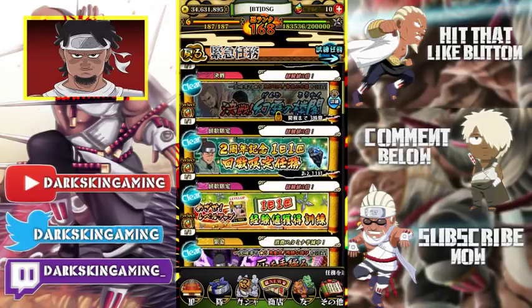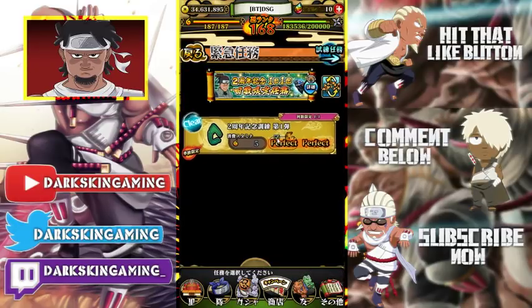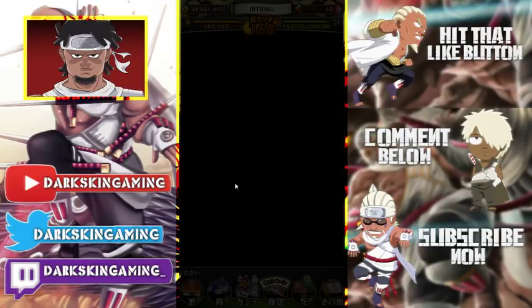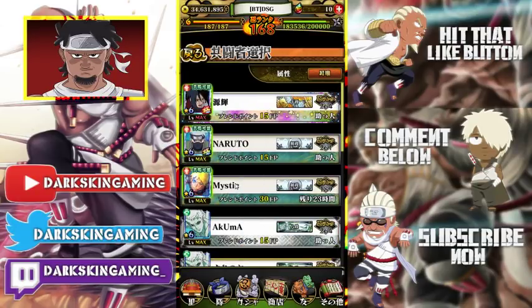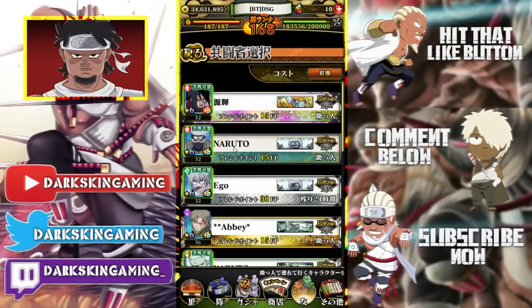They have something right now — it's on JP but it will be on global with this update. There's a mission called the Uruka mission. You can do it once a day and it'll give you a dupe fragment. The really cool thing about this is it's going to be out for three weeks, so you can do this mission every day for three weeks and you'll get three dupe stones completely free.